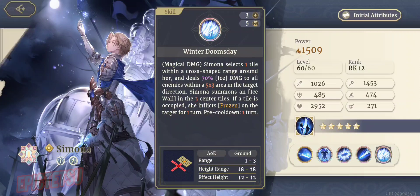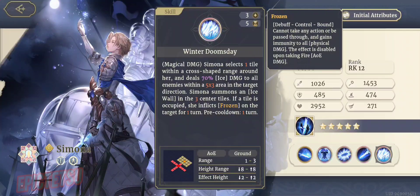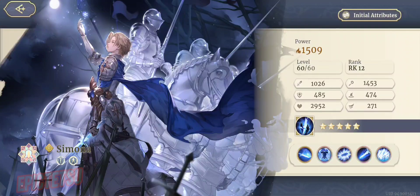Winter Doomsday deals magical damage. Simona selects one tile within a cross-shaped range and deals 70% magical ice damage to all enemies within a 5x3 area in the target direction, then summons an ice wall in the three center tiles. If a tile is occupied, she inflicts Frozen on the target for one turn. This skill has a huge cooldown — 5 turns — and costs 3 energy. But it's a potential game-changer. Note that frozen targets cannot take actions and gain immunity to physical damage, but the effect is disabled upon taking fire damage, so watch out for fire AOE.